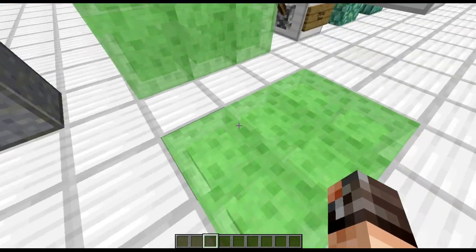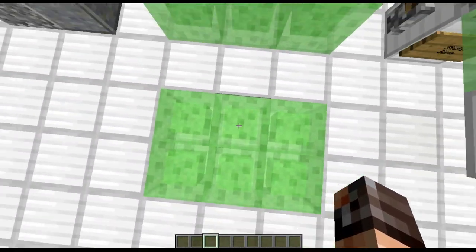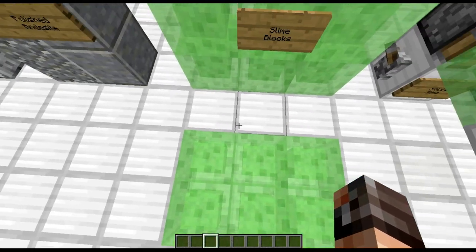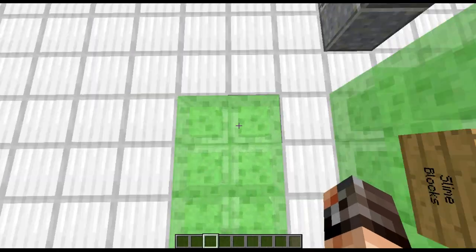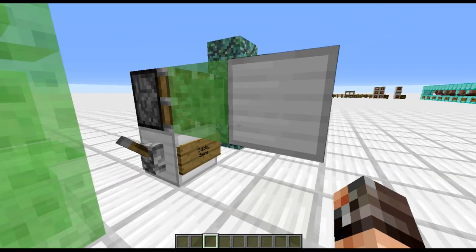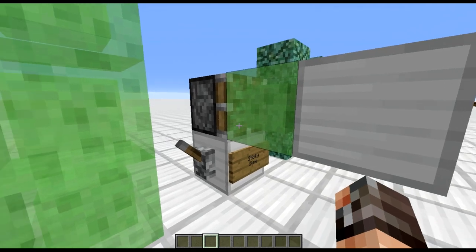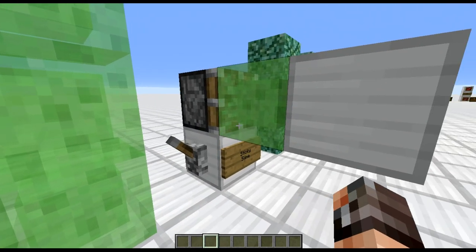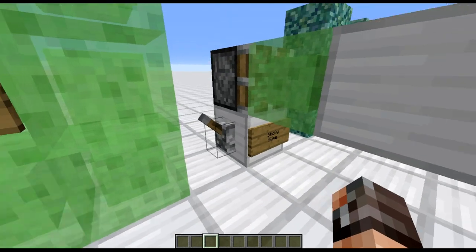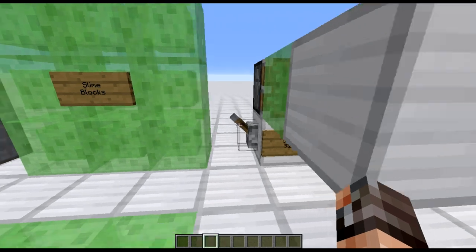Slime blocks! We've got our slime block — they're bouncy! These came out very early in the snapshots. We can build with slime blocks, we can bounce on them, which means they have loads of uses for stopping falls and helping you get up somewhere. Then they made them sticky, which opened up a whole host of ideas — you can shoot things out and back with redstone. Most things stick to them, so go check YouTube for 101 inventions using sticky slime blocks.